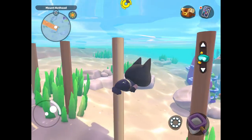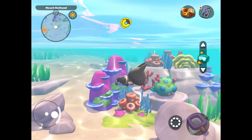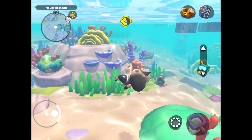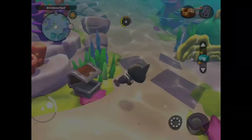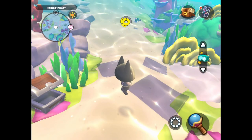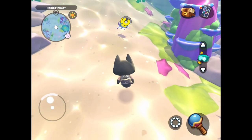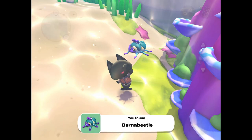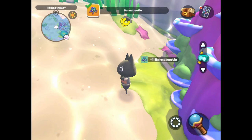The first critter we're going to catch is the Barna Beetle. This critter was really hard for me to find — it was one of the ones I did not have initially. It can be found in the water right off of Mount Hothead, in that shallow water, and then near or adjacent to the pirate ship. This is me using the bubble wand to catch it. I was super excited to find this Barna Beetle; it took me a long time to get it.